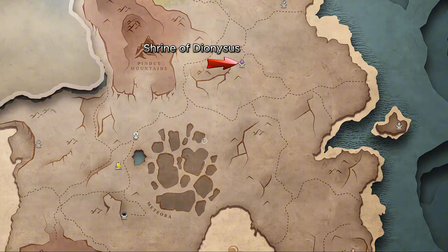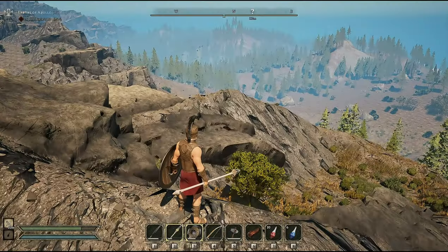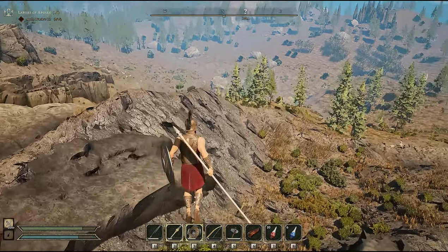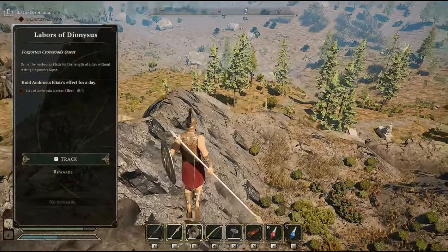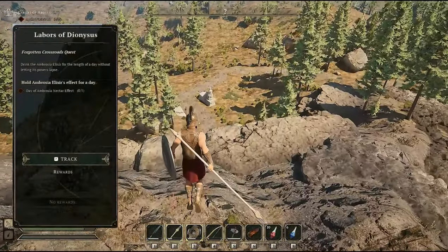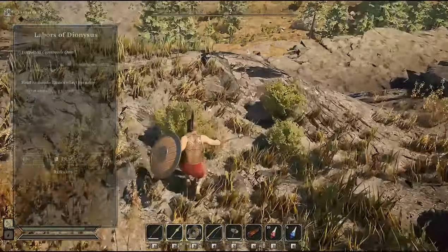The shrine of Dionysus is located northeast of your starting portal, nestled within a cliffside much like the shrine of Zeus. Once you activate the mission you will be asked to maintain the effects of the ambrosia elixir for a full night and day cycle. You cannot skip time and you cannot die during this.